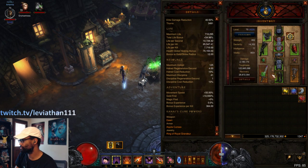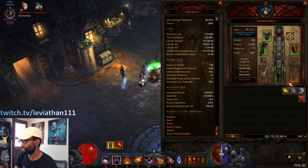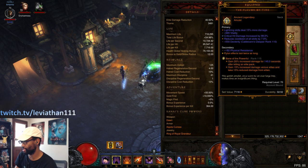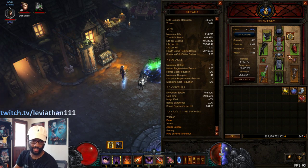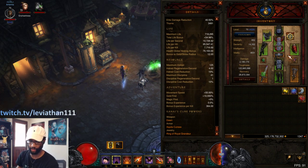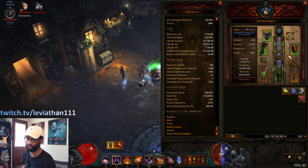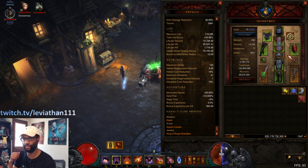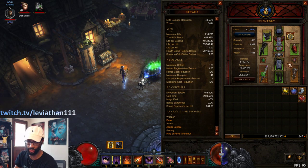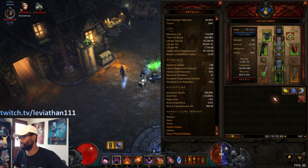That's really it as far as the gear goes — you have the standard Karlei's Point and Holy Point Shot. It is really hard to get a good Holy Point Shot and a good Flavor of Time. I do recommend Lightning, but you can still run this build with other elements. If you get cold or physical gear, whatever gear you get that's good, you can just go with that. You might ideally want to strive towards Lightning just for the hatred management reasons I mentioned previously, but you can still run this with other elements.